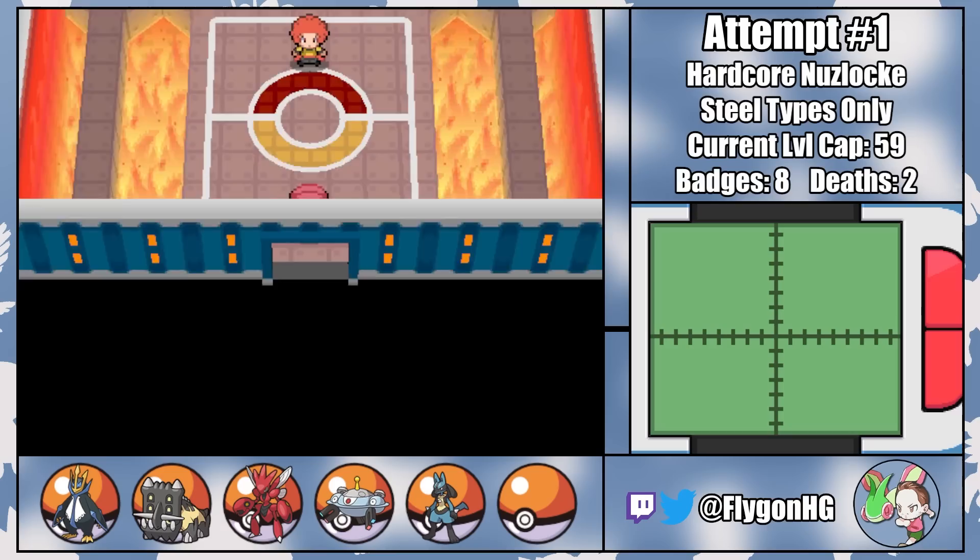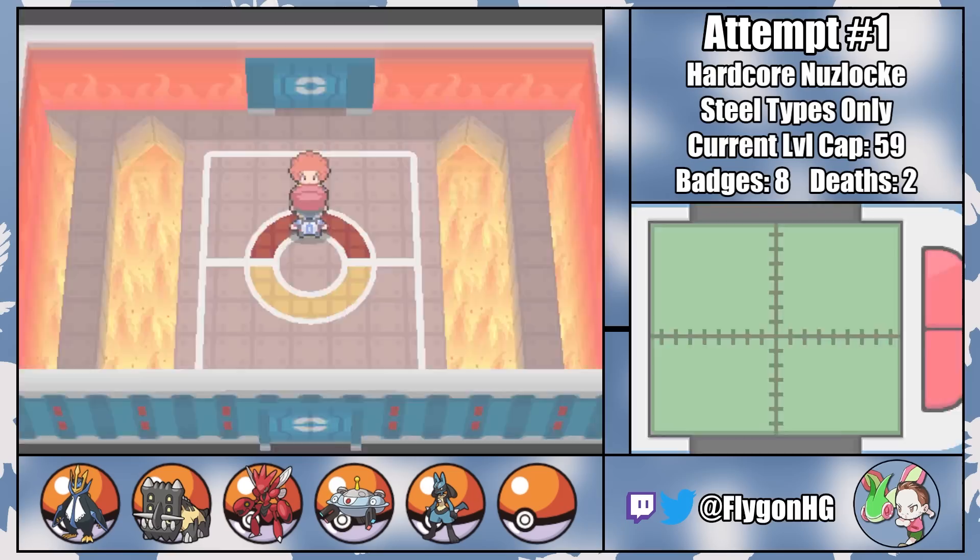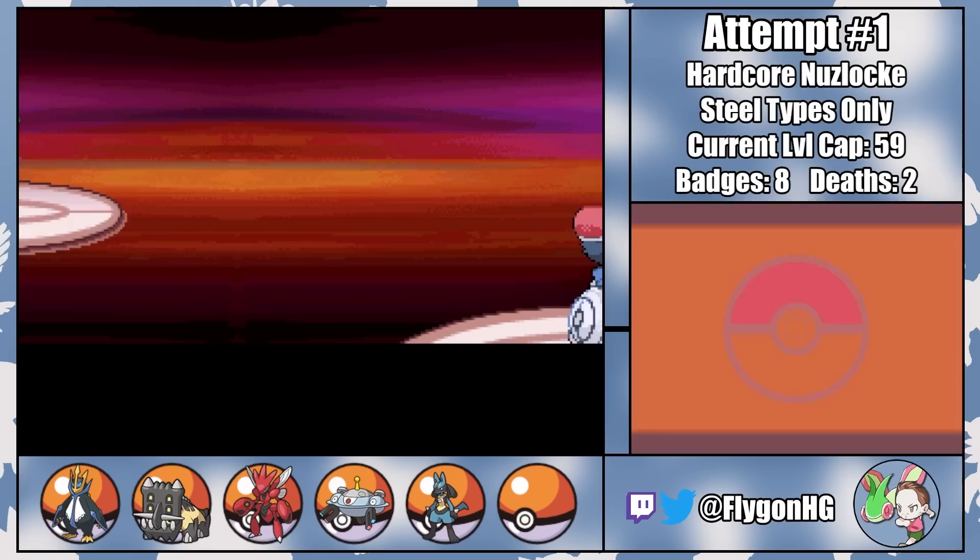This Bob Ross-looking trainer has a ton of speedy Fire-types, and with Rain Dance, Trick Room, and Earthquake, Rusty would have been phenomenal here. The remaining five members of Operation Finale are really gonna need to pull through.